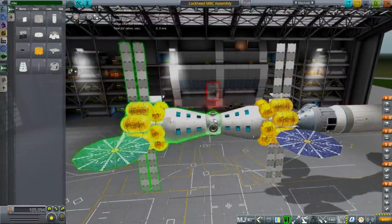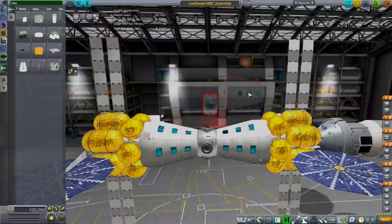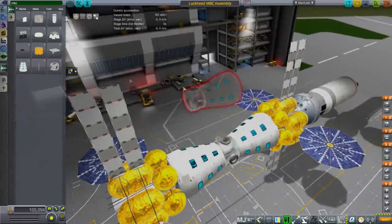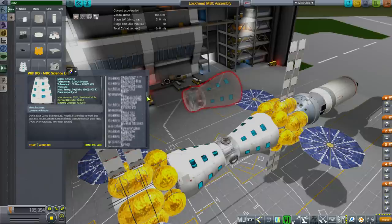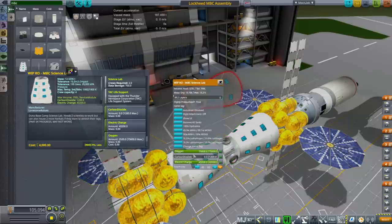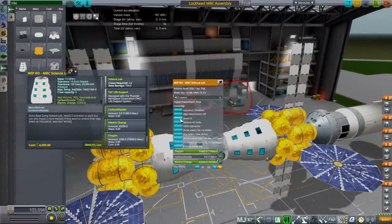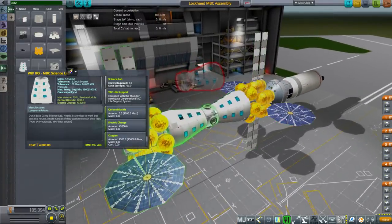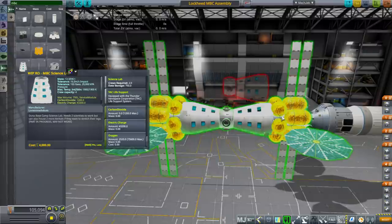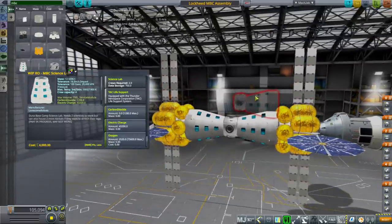You can place whatever docking ports you want there. The next part is the Science Lab, and its mass is 12.5 tons, which I felt was reasonable. It has some space for supplies, though not much. It comes with an oxygen tank, not necessarily filled, but you might want to add some food, water, and oxygen in there. You'll probably want to dock another supply vessel to this area, as it does not have enough space for all the supplies you need to go to Mars — that's why we have these docking locations.